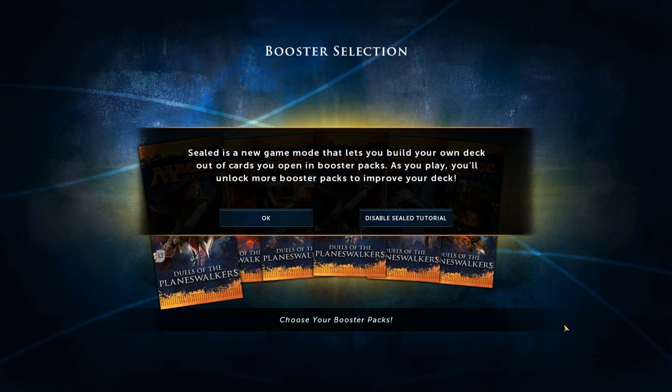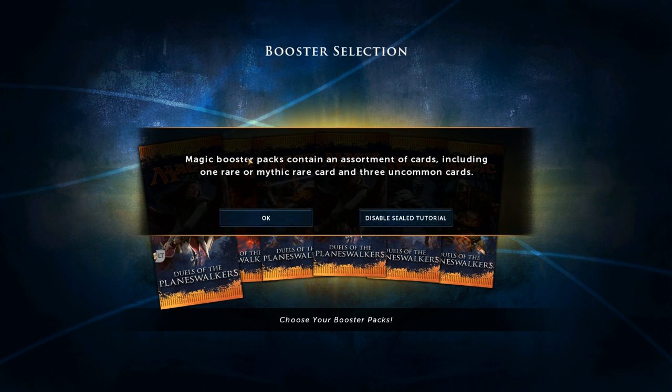This is like the card game in real life, but digitally. Let's read through what it has to tell us and you guys are gonna experience this with me right off the bat since this is new — this wasn't in the old games. Magic booster packs contain an assortment of cards including one rare or mythic rare card and three uncommon cards. You guys are gonna see what I get, and once I do this, I can't redo this.